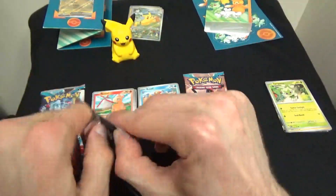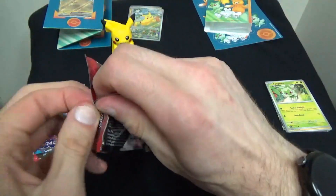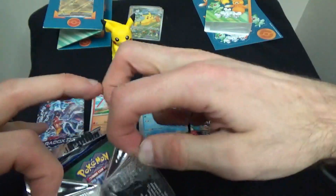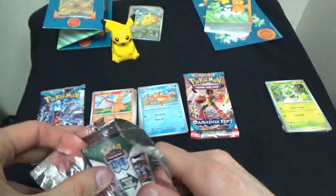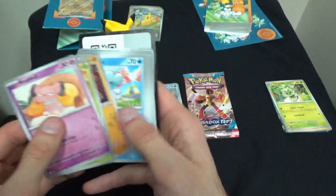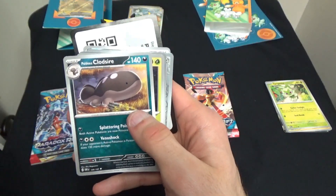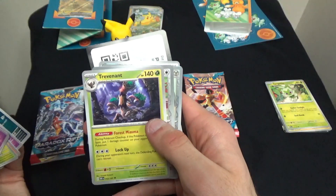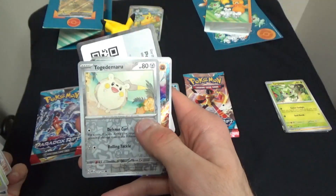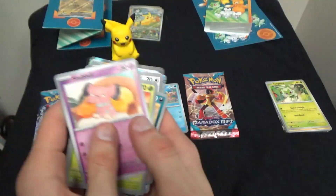Next up for the second Obsidian Flames pack — here we have a Snubbull, a Kappa Skid, a Drillbur, a Cub Chute — so cute — another Grumpig, a Paldean Coldsire which evolves from a Paldean Wooper, a Trevenant which evolves from Fantump, a Reverse Eevee — it's so cute — an adorable Togedemaru Reverse, a Holographic Charidon EX, and a Basic Water Energy. Not bad.